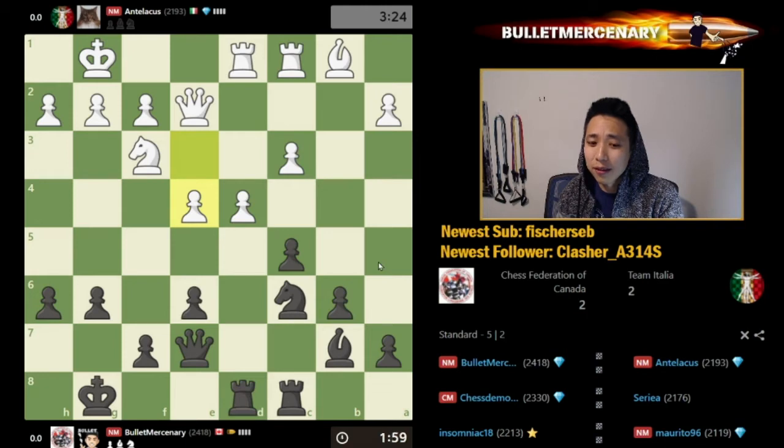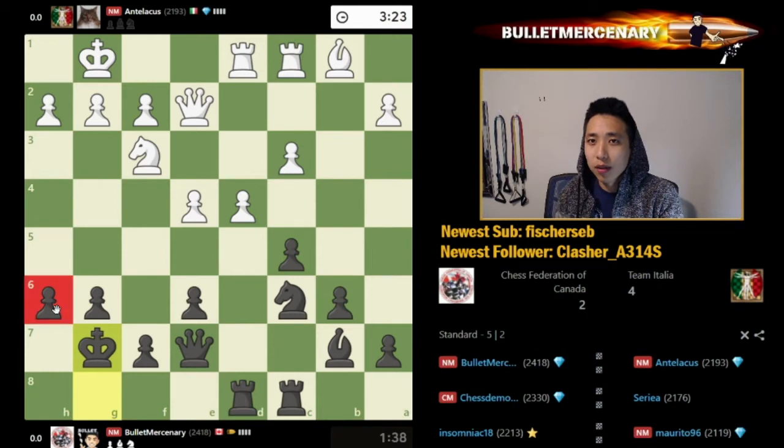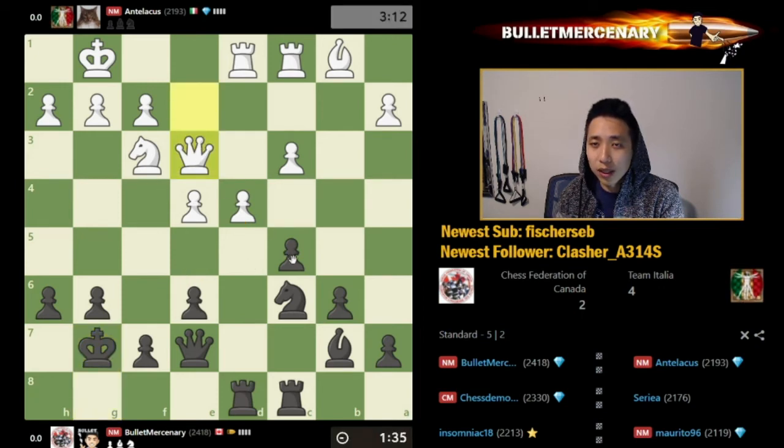Bringing in the knight. E5 I definitely don't want to do because of D5 ideas - I think I just want to capture here, that makes the most sense. I could ignore it and go Knight A5 first. Boring match is all right. Let's just move the king, but H6 could always be a threat later, so let's defend that. The biggest thing about E5 is that he gets a passed pawn on D5 that's fairly cemented. His plan is eventually Queen E3.